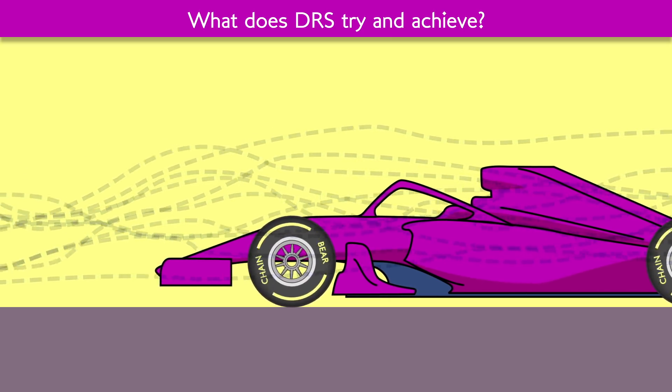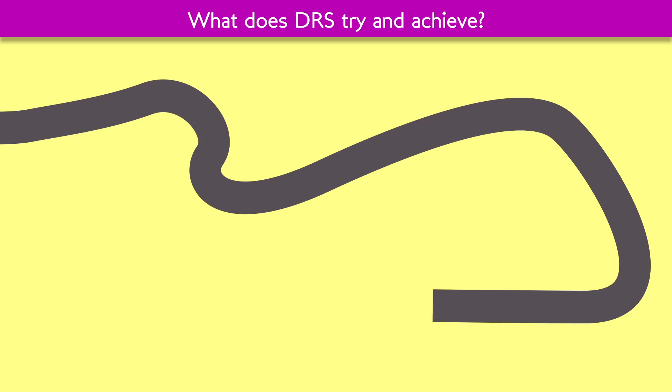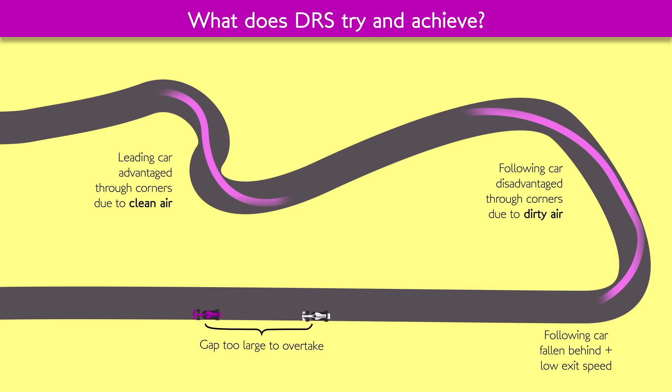If an F1 car is travelling through disturbed, dirty air coming off other F1 cars, the downforce off the wings and bodywork is reduced and unpredictable. This means a car in dirty air cannot travel as quickly through the corners as it is ideally capable of, instead suffering from understeer, oversteer or a general lack of aerodynamic grip. In a racing situation, with two cars nose to tail, the leading car in clean air has decent downforce and can attack the corner with maximum capability. The following car in dirty air will suffer through the corner and lose time — and so much exit speed that by the time it gets to a straight, it's already too slow and too far behind to make a move.